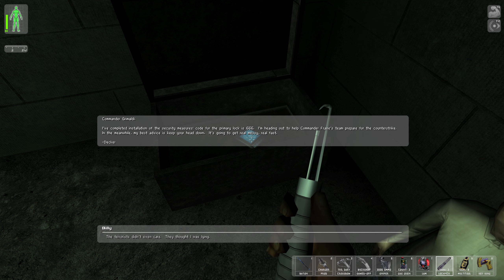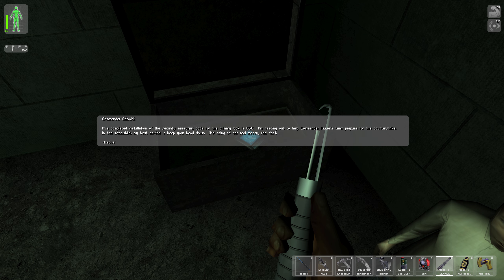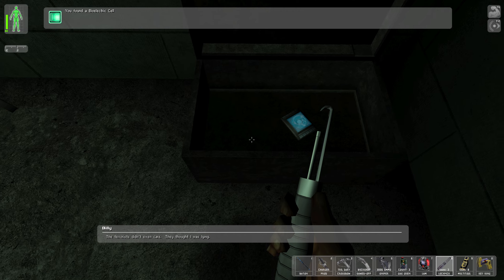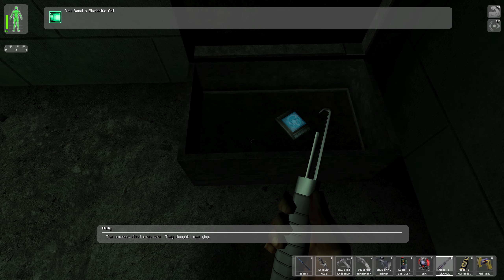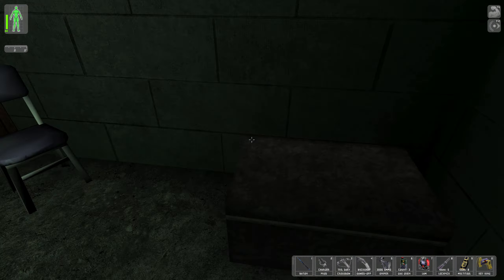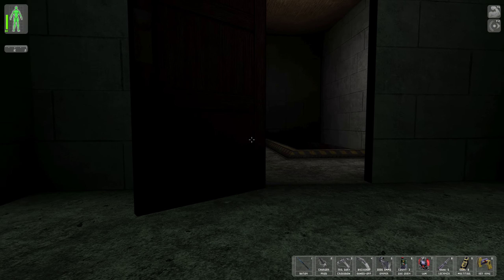We got a data cube: 'Commander Grimaldi, I've completed installation of the security measures. Code for the primary lock is 6-6-6 — sign of the devil.' It reads: 'I'm heading out to help Commander Frase's team prepare for the counter-strike. My best advice is to keep your head down. It's going to get real messy, real fast. Decker.' And we got a biocell. I'm going to go ahead and reload because I want to keep my precious lockpicks.